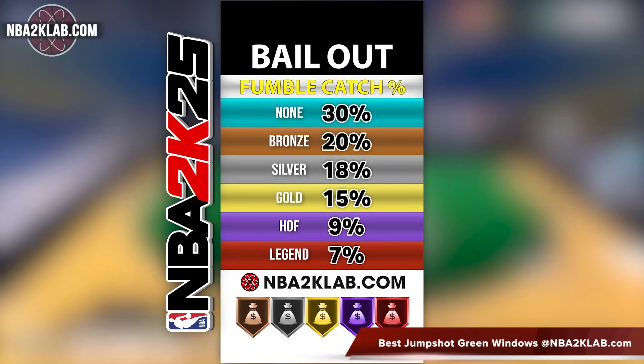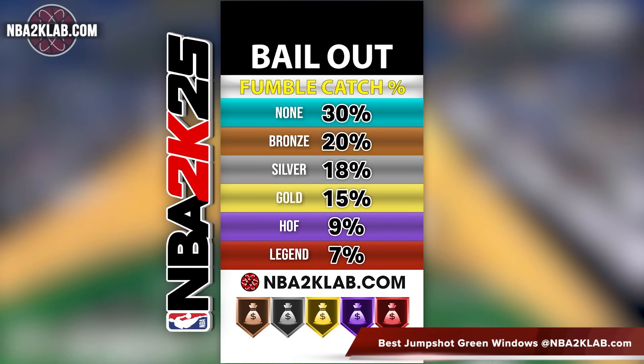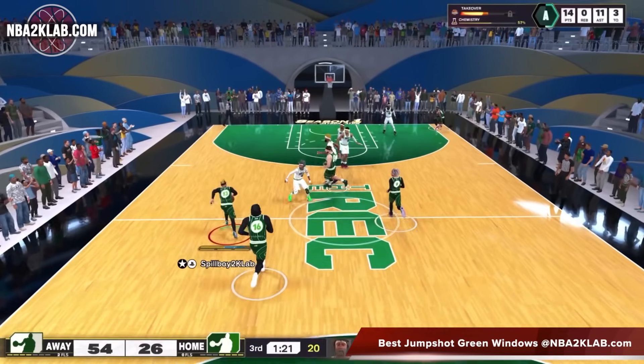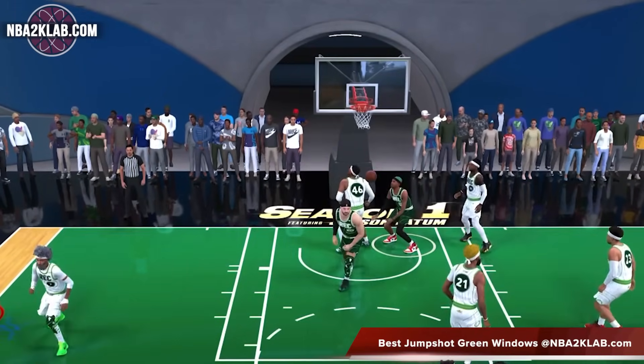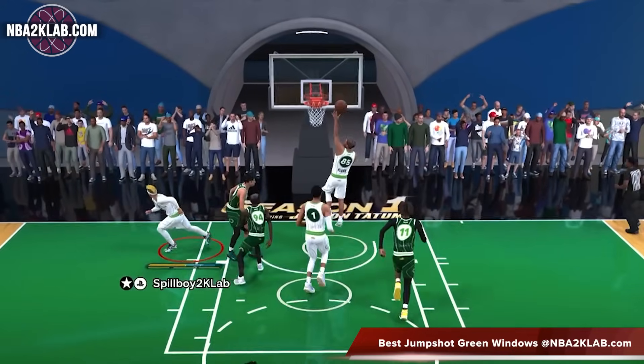Now lastly, we have the fumble catch percentage, and you can see these results for yourself. The legend level seems to be insane for every outcome we tested, while Hall of Fame showed minimal improvement from gold. Gold looks to be the sweet spot in terms of effectiveness, but the high requirement of a 94 pass accuracy may be tough to swing for some builds. Silver isn't much better than bronze, but bronze is definitely nice to have and it has great value.